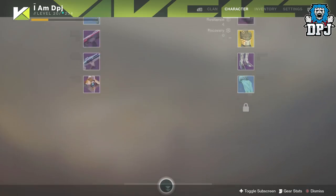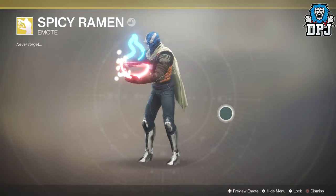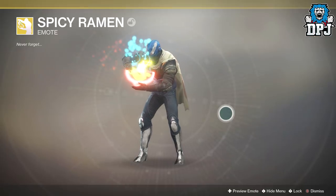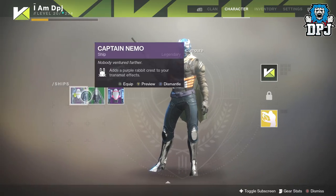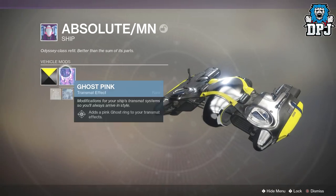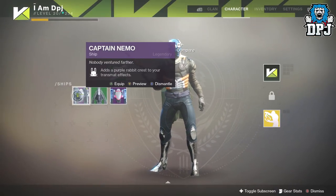It doesn't really affect much to be honest, but we're keeping that. We got ships and ornaments didn't we - let's have a look at that. This is incredible, if you haven't seen this guys you're in for an absolute shocker. That's so badass, that is so good! So we've got ships as well. That thing's so small - the only good shaders I've got have come from these Tess packages.